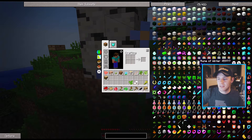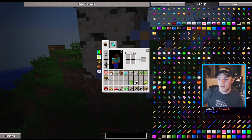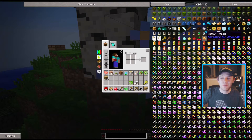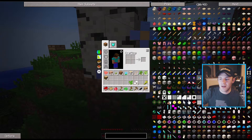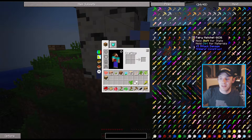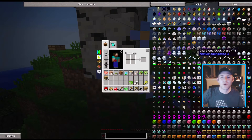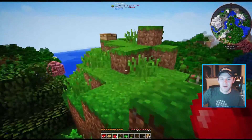There is Botania, there is Buildcraft, Forestry, Gendistry and bees, Immersive Engineering, Mine Factory Reloaded, Open Blocks — really you should just check out the mod pack to see everything. Comcraft, Applied Energistics — we can make some sweet computers with Applied Energistics. That will be so much fun.